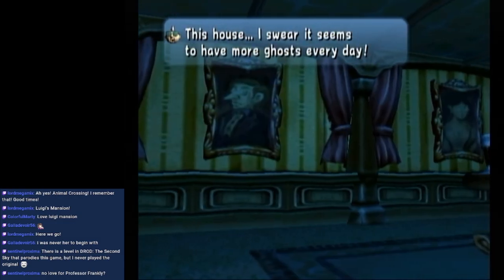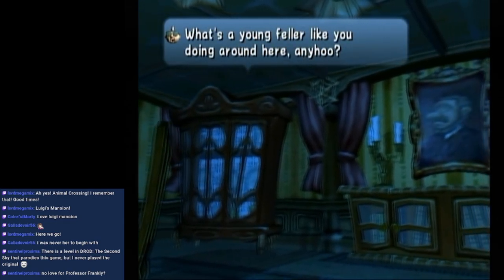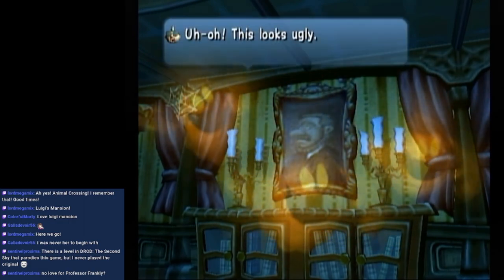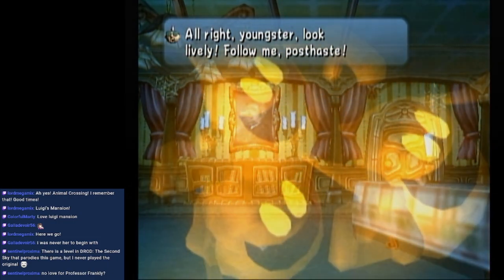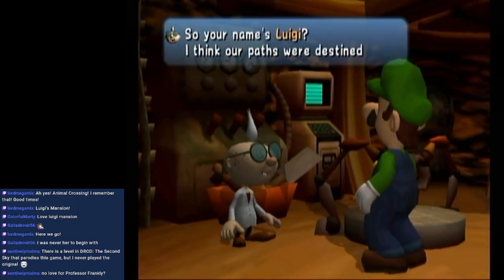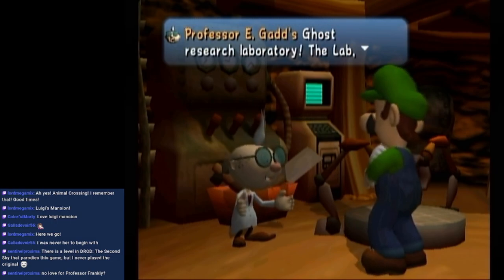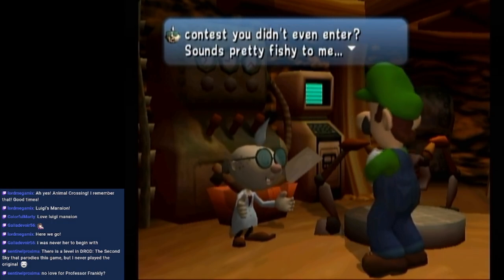Professor E. Gadd explains: 'This house, I swear it seems to have more ghosts every day! What's a young feller like you doing around here, anywho? Alright, youngster, look lively! Follow me post-haste! So your name's Luigi — I think our paths were destined to cross. Well met, Luigi. Where's this, you ask? Why, these cozy quarters are where I do my ghost studying — Professor E. Gadd's Ghost Research Laboratory. You won this mansion in a contest you didn't even enter! Sounds pretty fishy to me.'